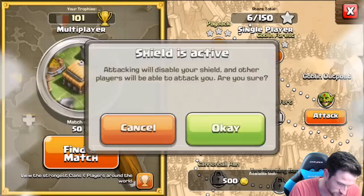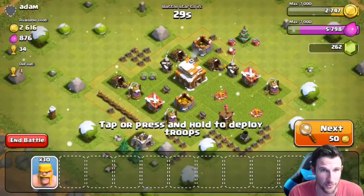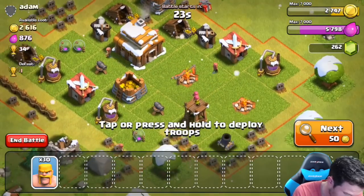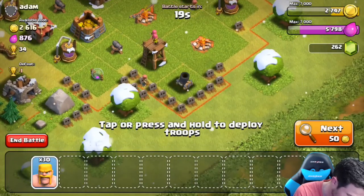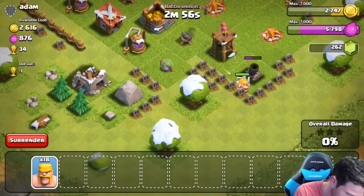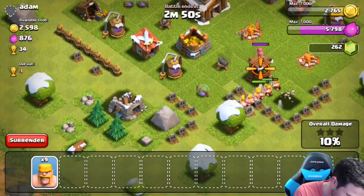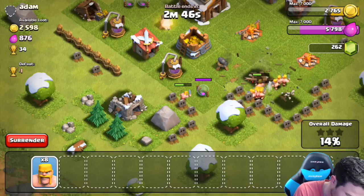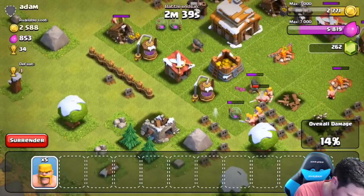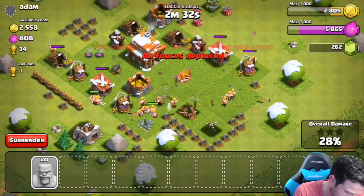Let's see if we can get 1,200 gold at least so we can upgrade something — hopefully two things. Here we go. There is a mortar right down here and all those cannons. Let's drop really heavy right here on the mortar and take that out first, then drop one little guy up here. Take out the archer tower, and hopefully they will move in to that cannon. We'll go ahead and drop off some other troops around the edges like so.